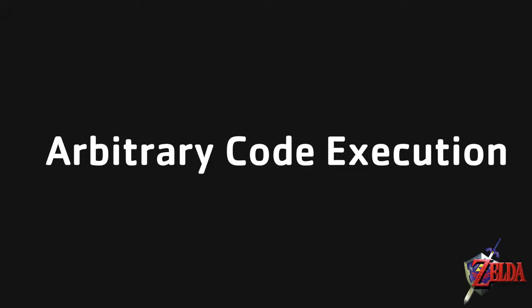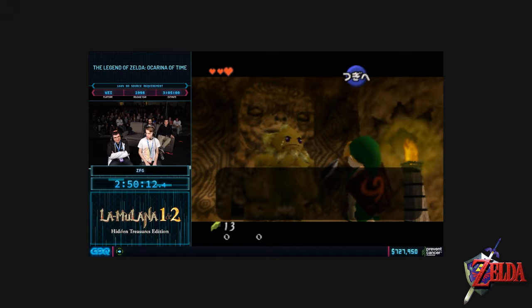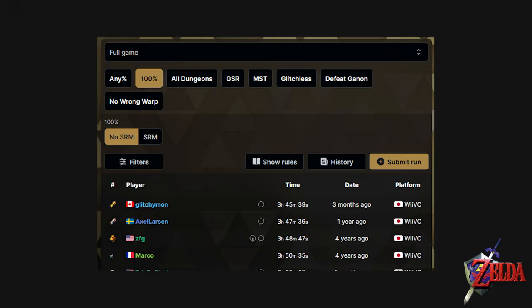Through arbitrary code execution, the options become truly endless. During a glitch exhibition during Games Done Quick 2020, a task demonstrating the powers of arbitrary code execution put Frogger Z on the B button. So if that doesn't say broken, I don't know what does. This glitch was so broken that it completely split the Ocarina of Time speedrunning leaderboards, separating runs that use Stale Reference Manipulation from ones that do not.